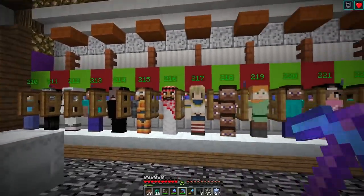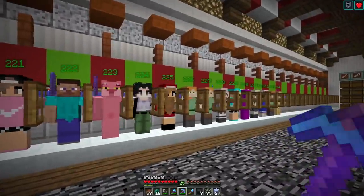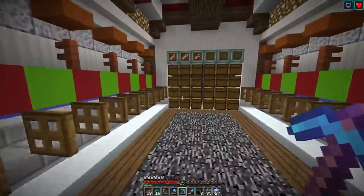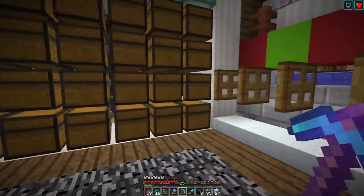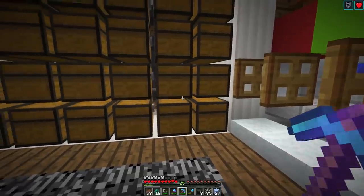We're back at the AFK fishing farm. It took quite some time to get 81 perfect fishing rods, but we got it done. I already equipped some of the bots and they've been fishing for almost 20 hours. Let's check what we got so far — almost a double chest of name tags: 45 stacks. And roughly the same amount of lily pads — also 45 stacks exactly. Yeah, that's pretty good.